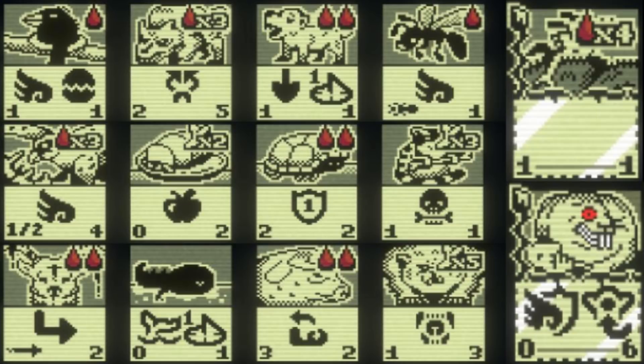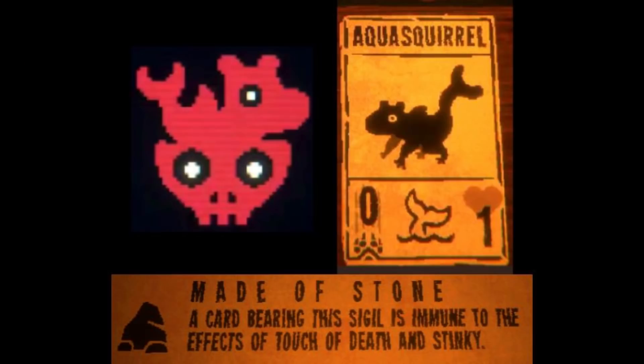Before we get to the 14 unlockables, I want to mention Aqua Squirrels, which are squirrels with the Waterborne sigil that replace normal squirrels in your deck when using the Squirrelfish Challenge. There is also the Maid of Stone sigil, which was made specifically for the moon so that it's no longer vulnerable to the Stinky or Touch of Death sigils like in the main game. Although the Maid of Stone sigil does not normally appear on any other card, you can acquire it randomly through the Cave Trial event on the map.